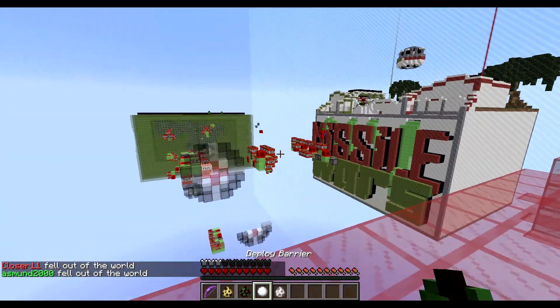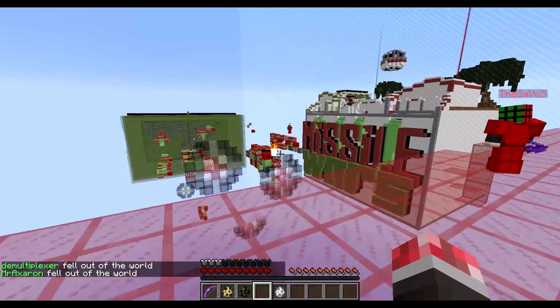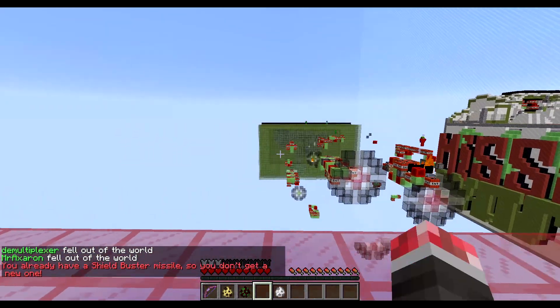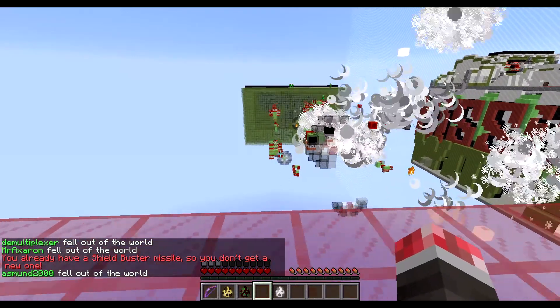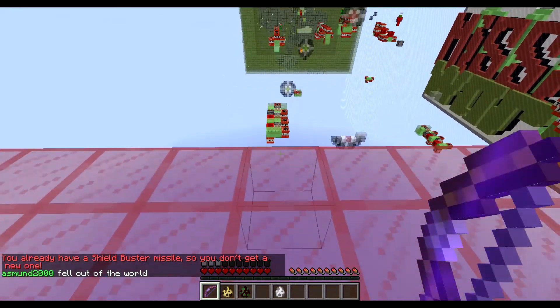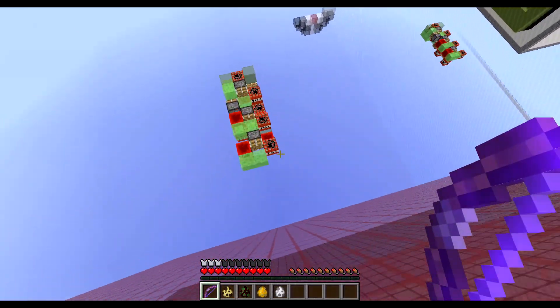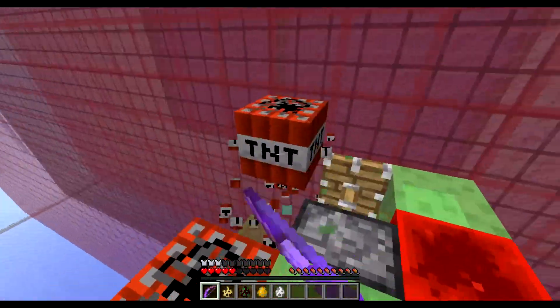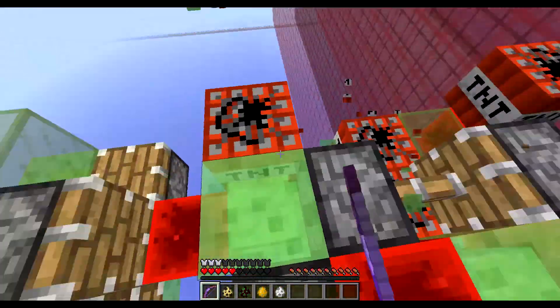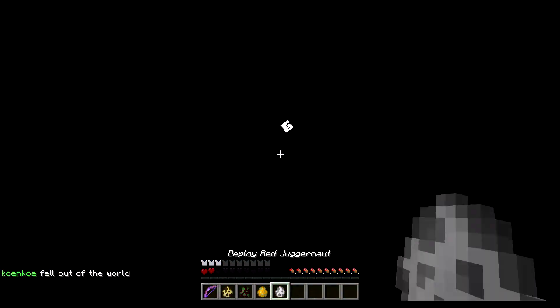Someone blocked it with the barrier, and I'm gonna block that one with a barrier too. Here comes another missile — I cannot stop it, they don't have anything. So what I need to do is hop on it as it comes and destroy it. Nope, that exploded a lot more than I wanted.